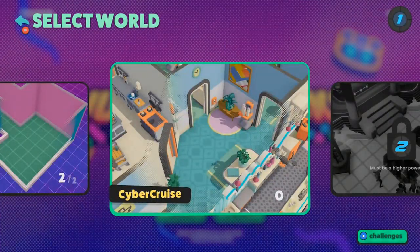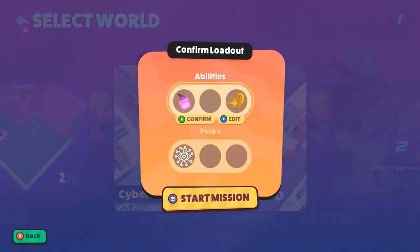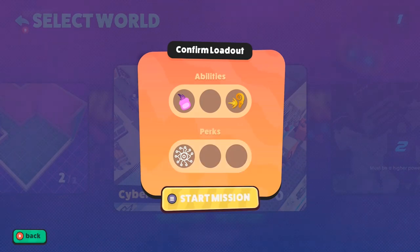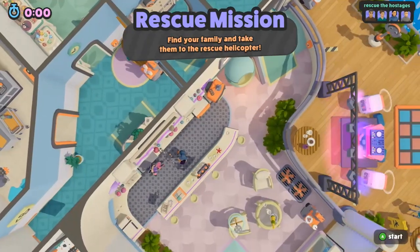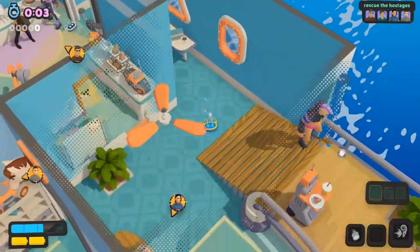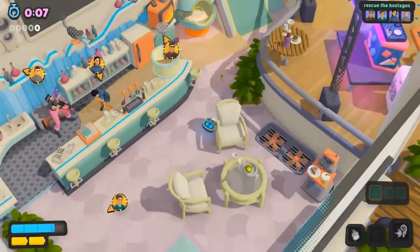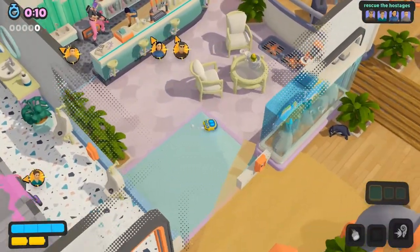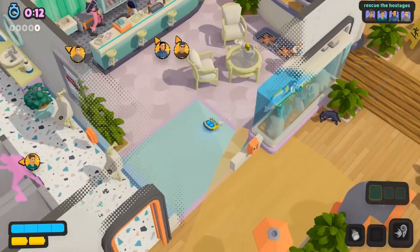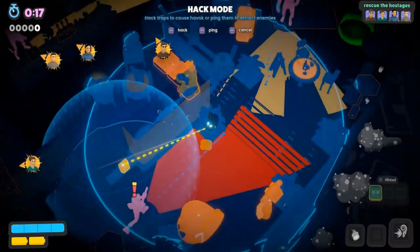Next up, we can get a few achievements in the Cyber Crews rescue mission level. Starting off, we're going to get the Perpetrator achievement for killing an enemy using the cat. The cat spawn location is slightly random — sometimes it spawns in the bar area, and I personally found it outside next to a bush. You may have to look around, but once you find it, weaken an enemy, shoot the cat at them, and finish them off to unlock the Perpetrator achievement.